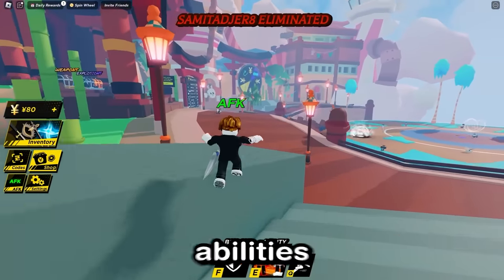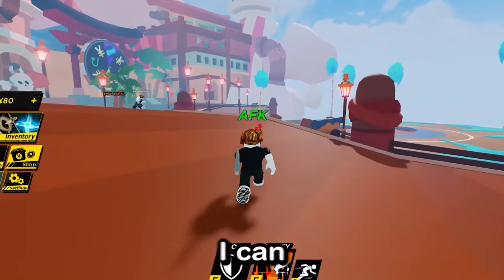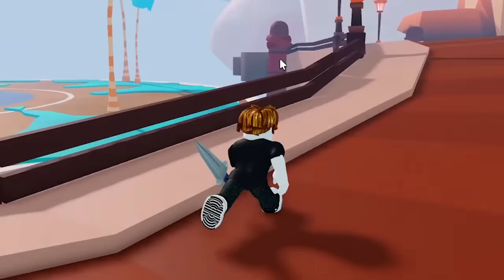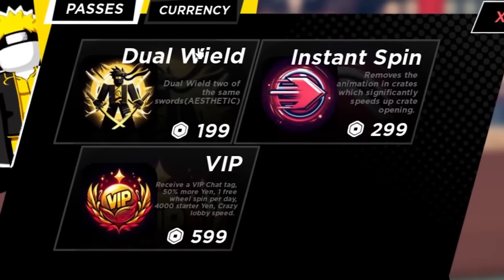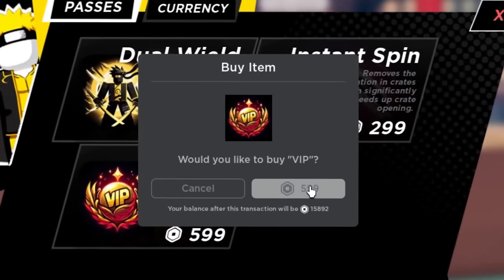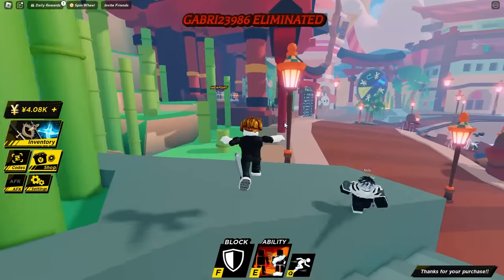It seems like in this game you don't need to upgrade abilities. Now that I've got shadow clone, I can just summon him, I guess? Does it say what this does? I'll figure it out in the game. I also noticed VIP in the shop — I'll buy VIP. And later on I'll purchase dual wield, but we'll wait until we get Goku's abilities.